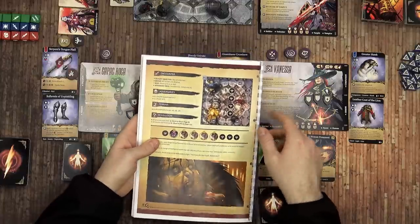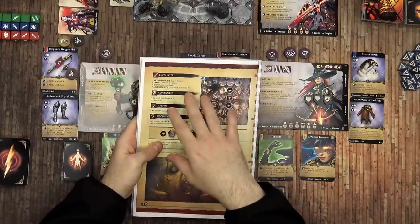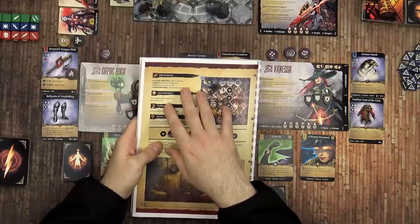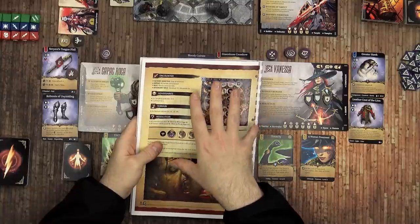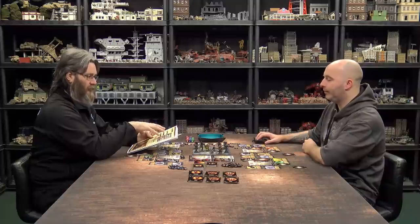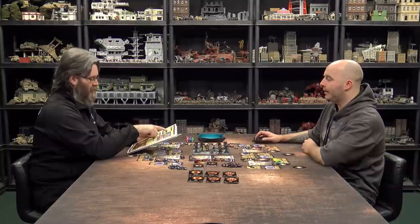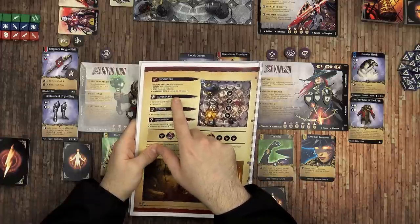When you get to an encounter in the book, it tells you your encounter conditions. Our victory objective is to slay all of the enemies — there are five in this room, four behind us and one in front. That's not the only way this encounter can end though. Unlike some games where an encounter finishes if you get wiped out, if you get defeated it will tell you where to go next, so you're not always killed. For victory we need to slay everybody; if all the heroes are down, it's a defeat and we go somewhere else.